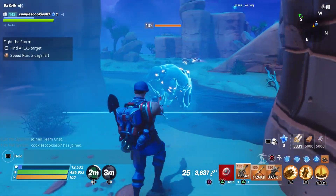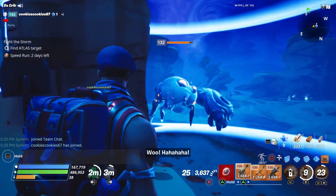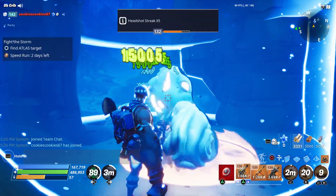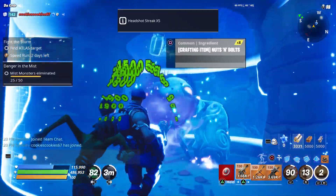So when it comes to his abilities, he has Frag Grenades, the Shockwave, and the minigun. When it comes to his abilities, I do kind of prefer War Cry over the Frag Grenades. But I do like his other two abilities.